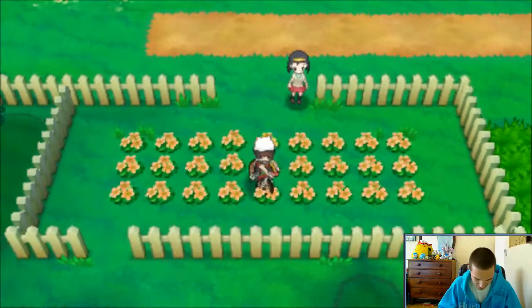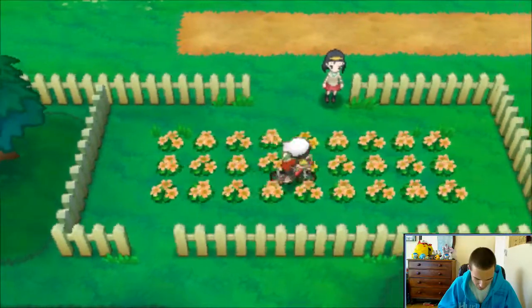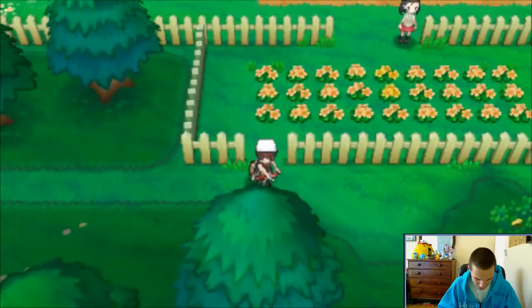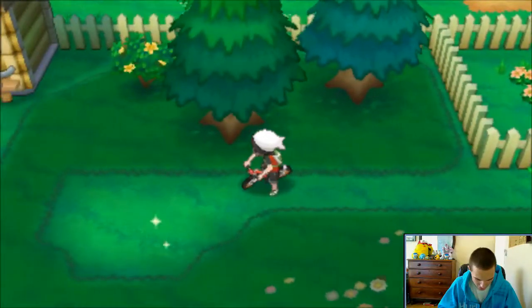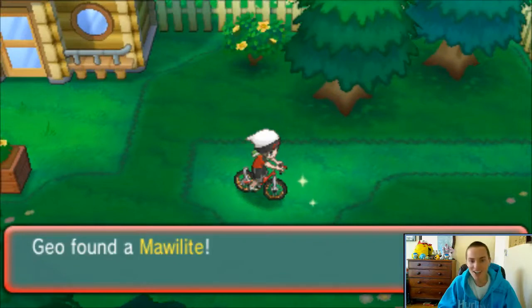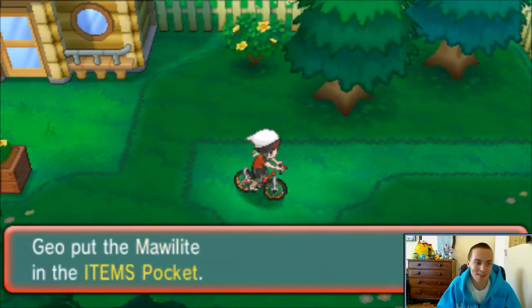PokeNav says there seems to be a Pokemon somewhere. There's a little flower garden here - aren't these flowers pretty? There's like a little secret zone. Shining! Mawilite! Alright!